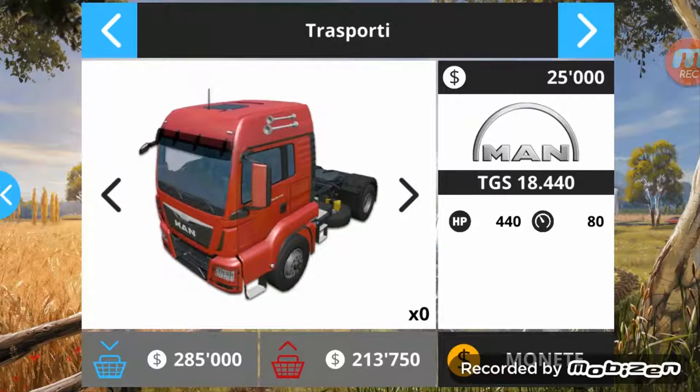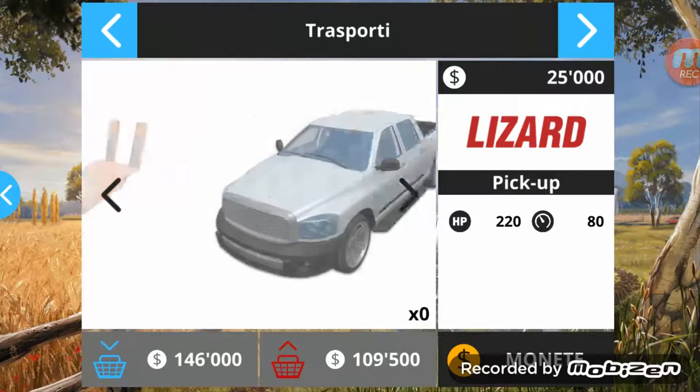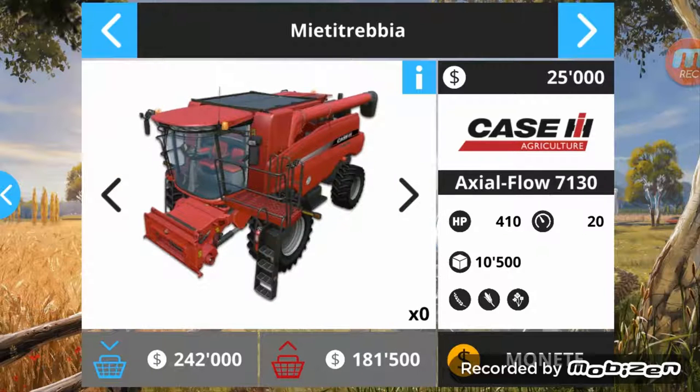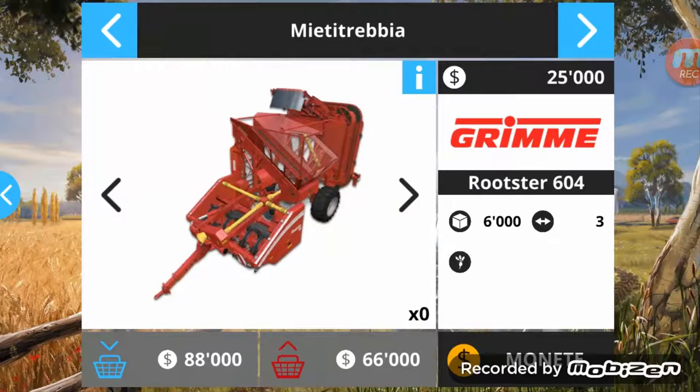Then we have the Camion with the two remorques - one for transport, the other. So we have the Auto, the Dolly, for agganciare the car and the camion on the tractor. Here we have the Sampo, then we have the Case, and finally the New Holland. In this game they have removed the Frumento.